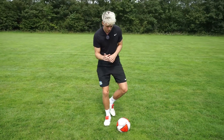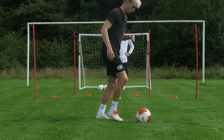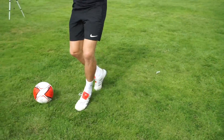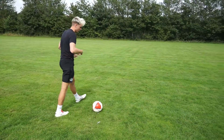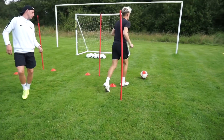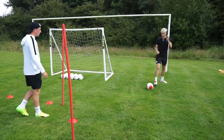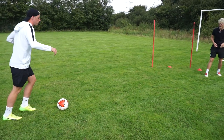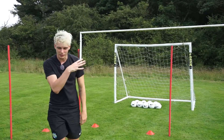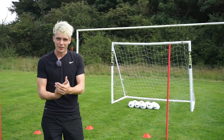You're baiting the defender one side and taking them out the other. It's a drag step — that's when you're feeling the defender in — and then you're bringing it out. As I'm approaching, I'm dragging over and touching inside. It's a very fast skill. Cal's going to show us now: drag over — and you see how quick that is, it's too sharp to get across.